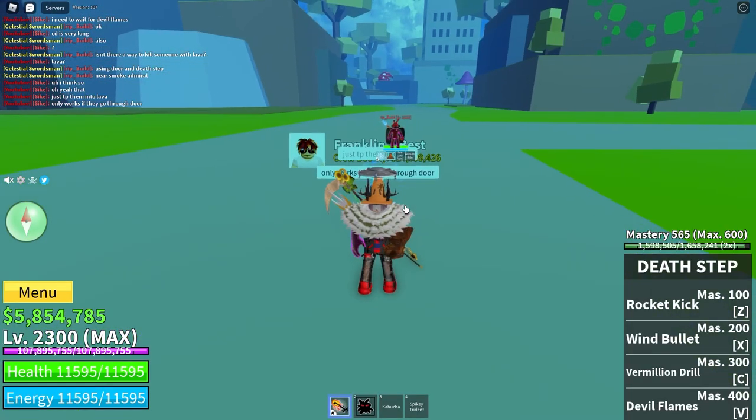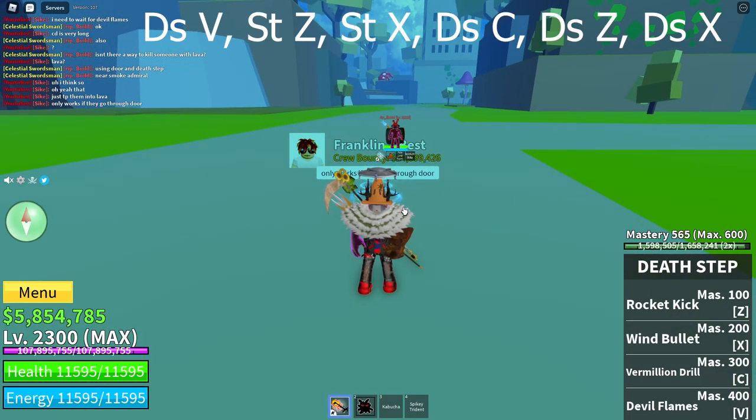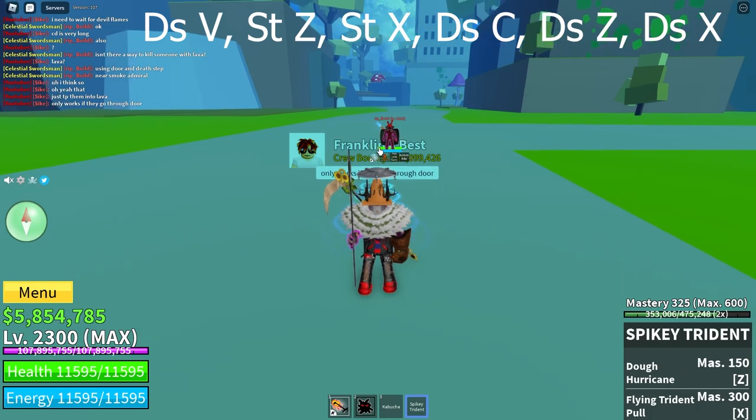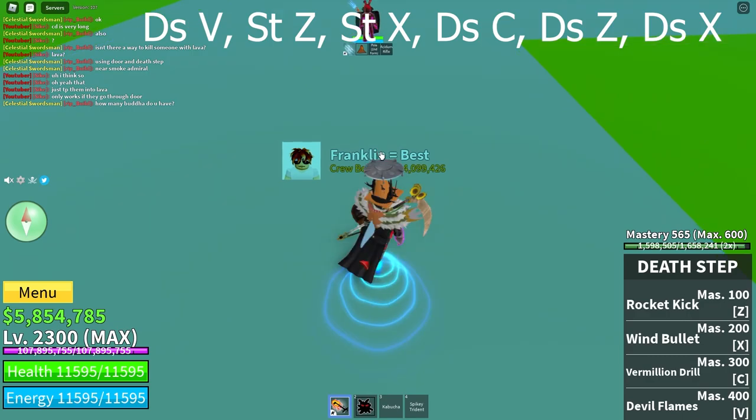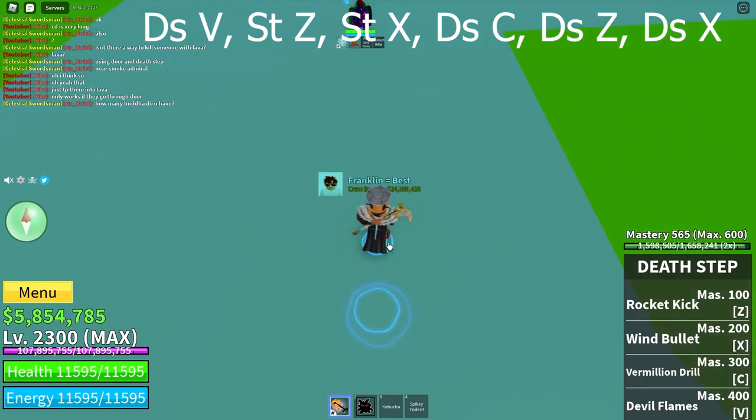The next combo will be Devil Flames. The combo is Doe Hurricane, Flying Trident Pull, Vermillion Drill, Rocket Kick into the ground, and Wind Bullet.